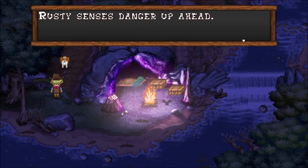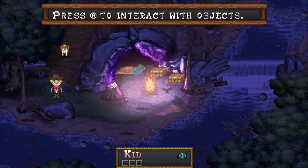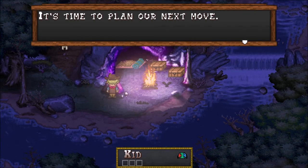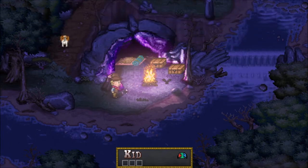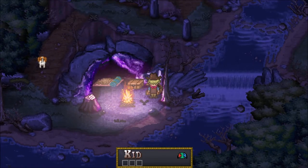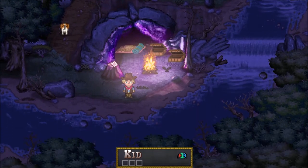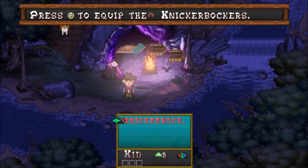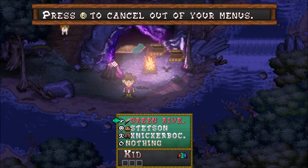Rusty senses danger up ahead. You'd better find a weapon before going any further. Press A to interact with objects. It's time to plan our next move. Let's all meet at Ghost Rock tomorrow night. Oh, there's two chests over here. I found some armor — Knickerbockers — and a hand weapon, the Green River. So I assume I need to equip these things. Let's go ahead and get the Knickerbocker going on, and throw the Green River into hand.